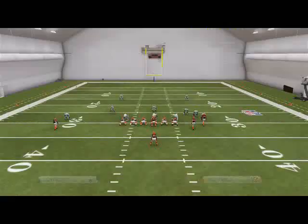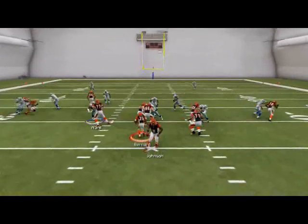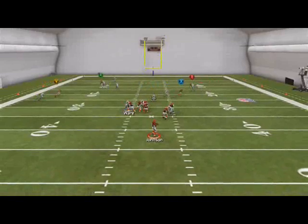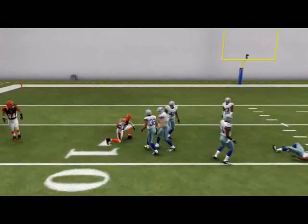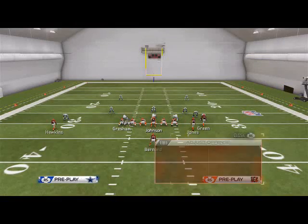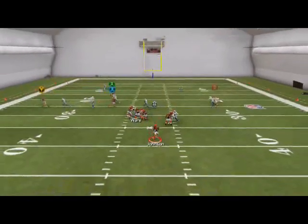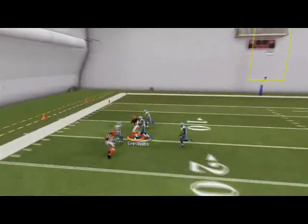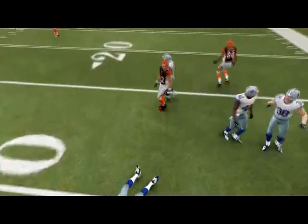Apologies for the controller issue. The next read on the PA Wide Receiver Cross is going to be Jones — he's going to cut back to the inside and does a pretty good job of beating man coverage there. The third read really isn't that good against man, to be honest — it's more of a zone read. That's Gresham's route.